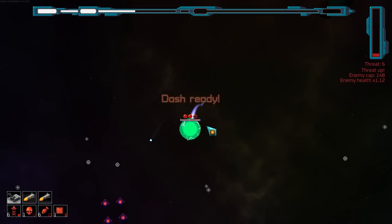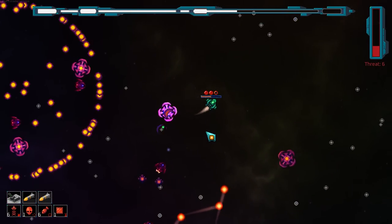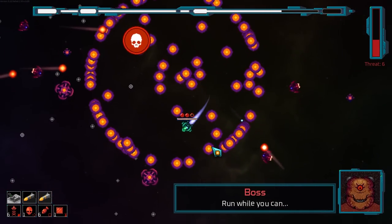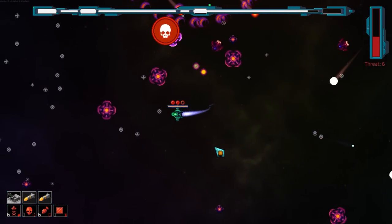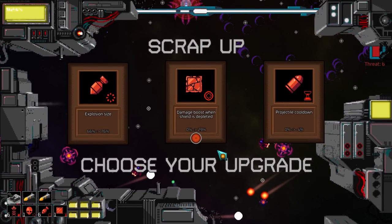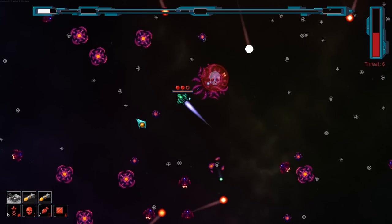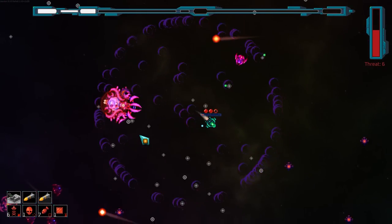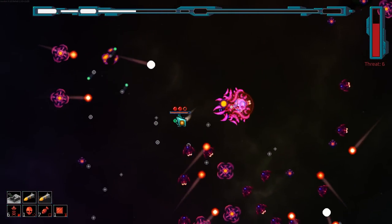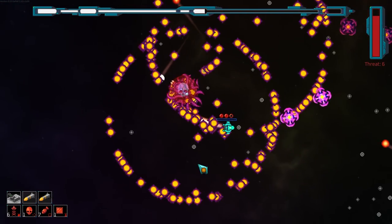I should probably grab scrap radius next time it goes by. It's very dodgy, for lack of a better word. Explosion size or damage boost from shield depleted. We're just going to continuously pump these explosions to absolute maximum. I'm pretty sure this is actually following proper bullet heaven logic — my hitbox is maybe possibly the green little pixel.